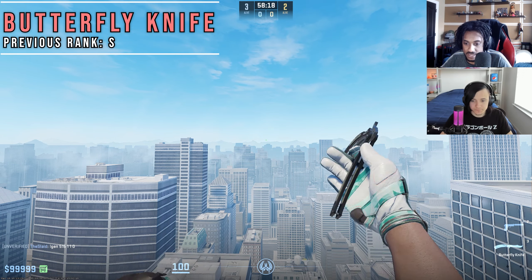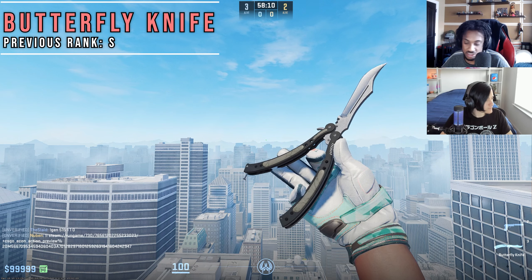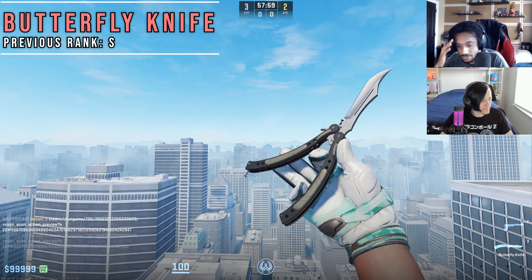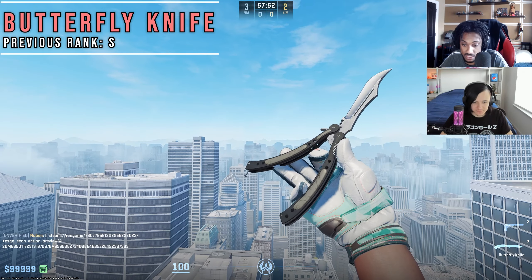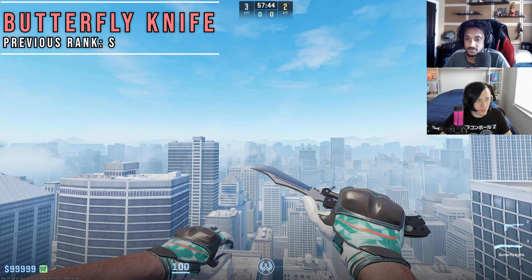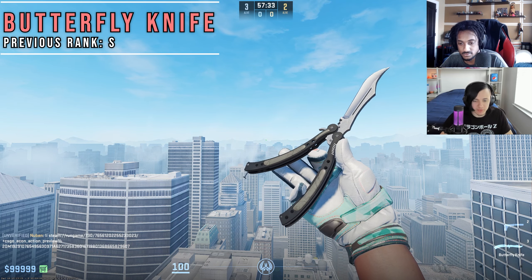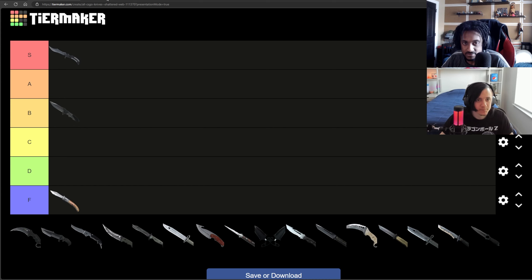Next up, we got the Butterfly knife. It's a legendary knife — everybody knows it. It's just clean, has great animations, and if you got ADHD you'll never be bored with how many animations you can chain together. On every finish it looks great, and the marble handles change color and finish depending on what you have. It's a little expensive, but there's a reason for it. Everything about it is just perfect — all the finishes look great, the animations are incredible. It's just an absolute beauty of a knife, and without a doubt it's the easiest S-tier ranking we have.